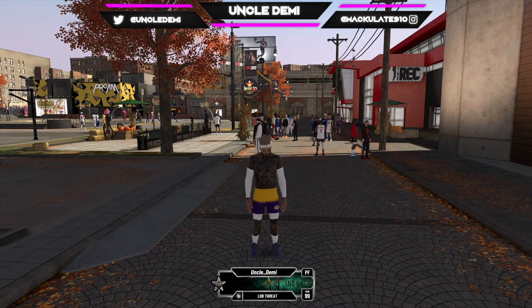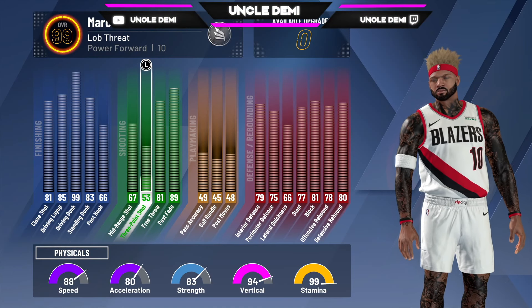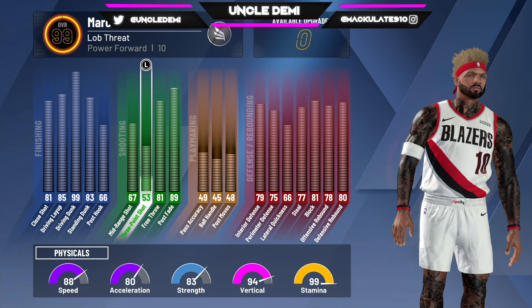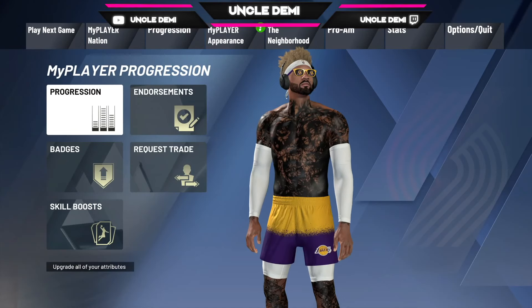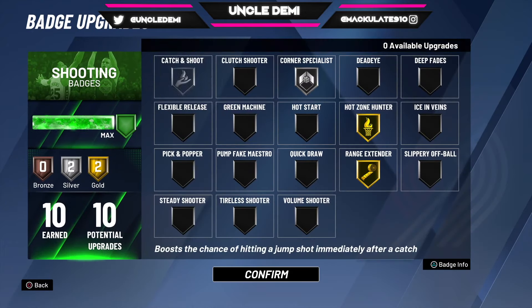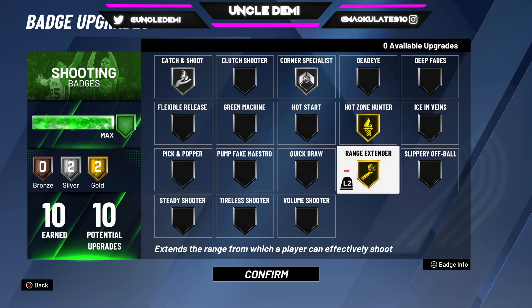Before we get into it, I'm just gonna show you exactly what my three-point shot is. As you can see, it's just a 53. My mid-range shot is just a 67. That is it. My badges: catch and shoot on silver, corner specialist on silver, hot zone hunter on gold, and range extender on gold.